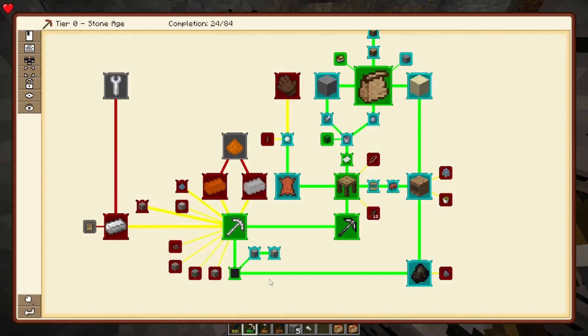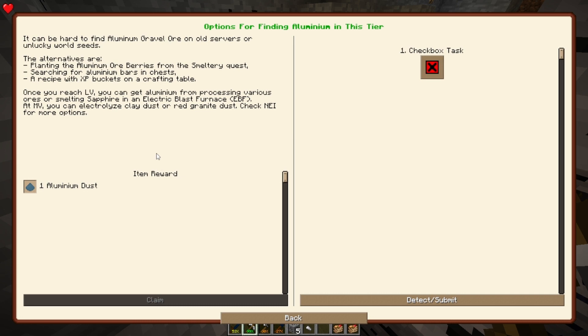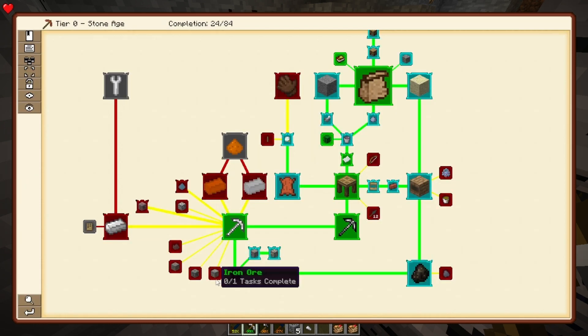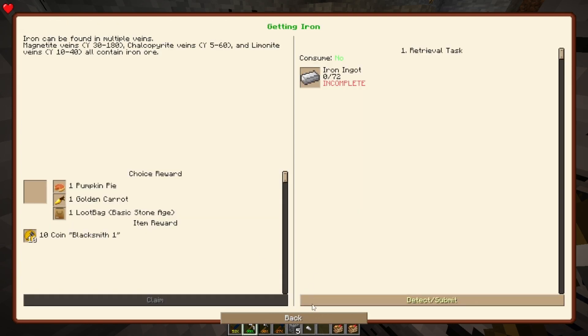I'll be here mining out this chunk for a while. Copper, tin, aluminum — I got that already. It's pretty nice. Options are finding aluminum, ore berries, searching for aluminum bars. Anyway, we're going to continue with getting our magnetite and getting a bunch of iron.